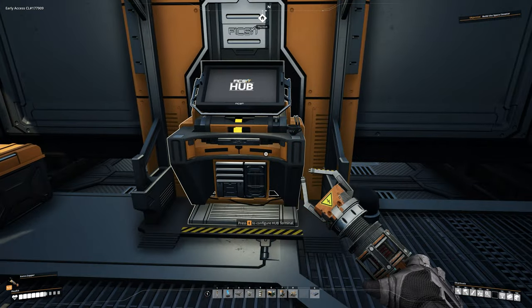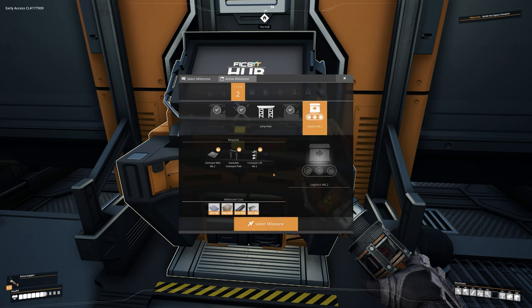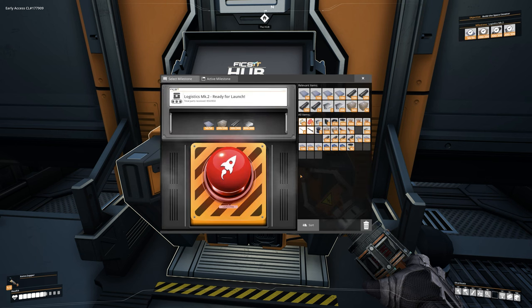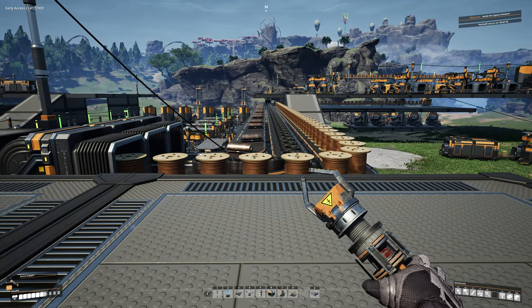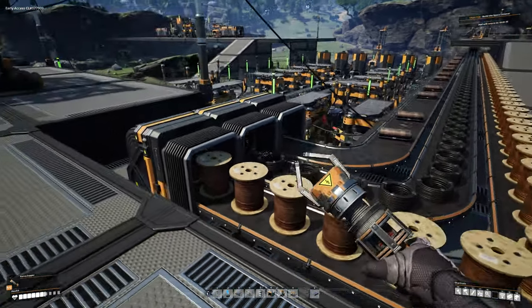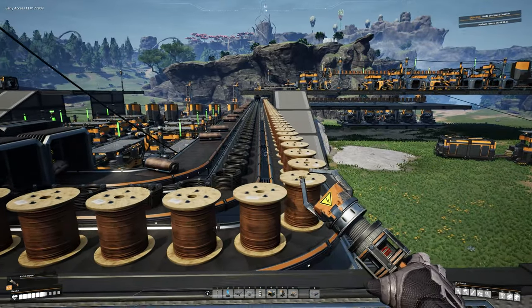For our next step, we need to unlock Logistics Mark 2 — we definitely need this. Select that milestone at the terminal and complete it; you should have everything needed by now. If it's not in hand, check your storage boxes below. Go ahead and launch those parts into space. What we just unlocked is Logistics Mark 2 — newer, stronger versions of belts and vertical lifts.